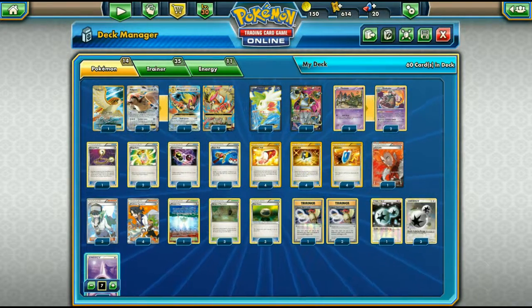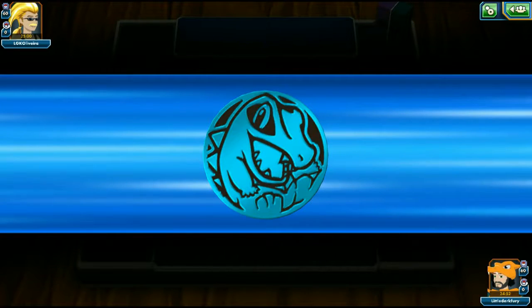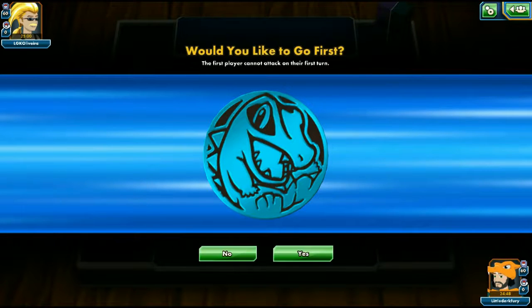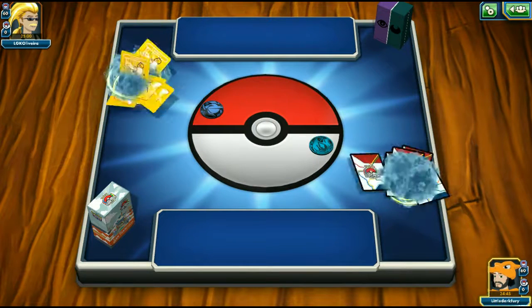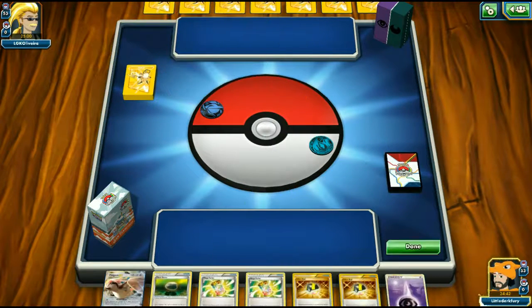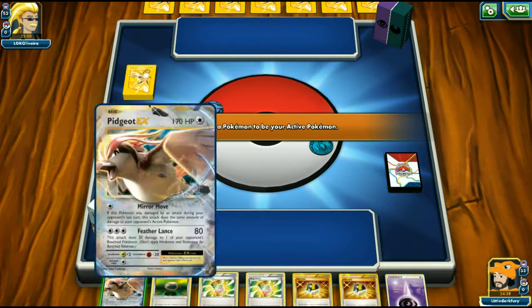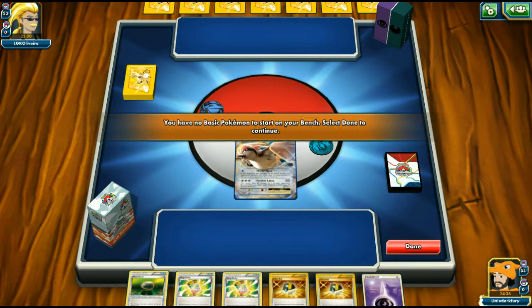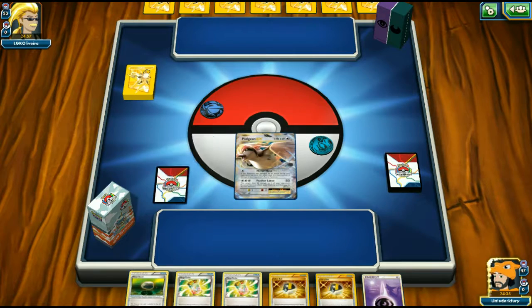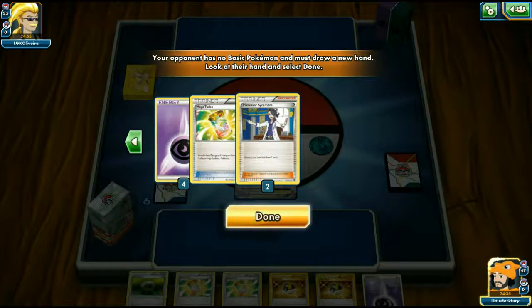Here we go with our first game using the Pidgeot Garbodor deck. We win the coin flip, which is great — it gives us the turn to Mega evolve much easier. My opponent is playing something weird with dark and water types, so I'm not sure what this is. Our hand is decent as long as Hoopa isn't prized.